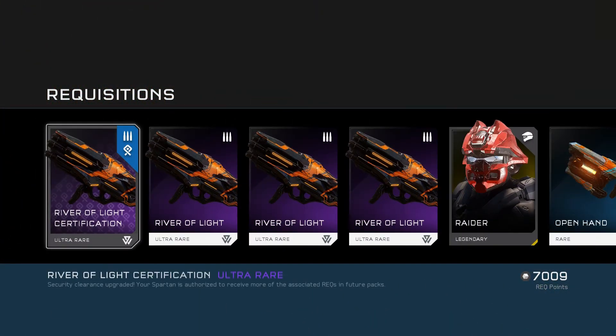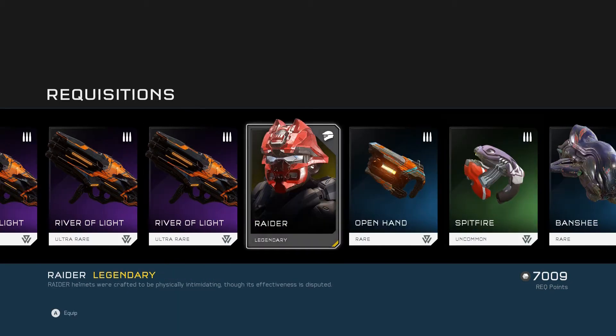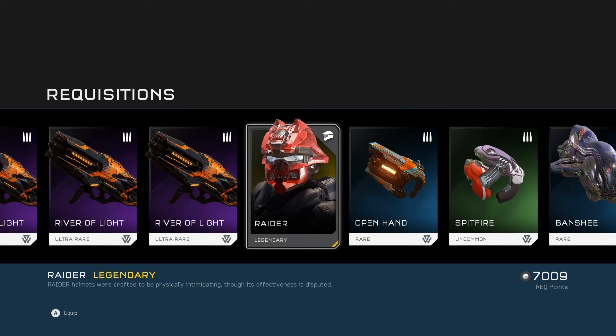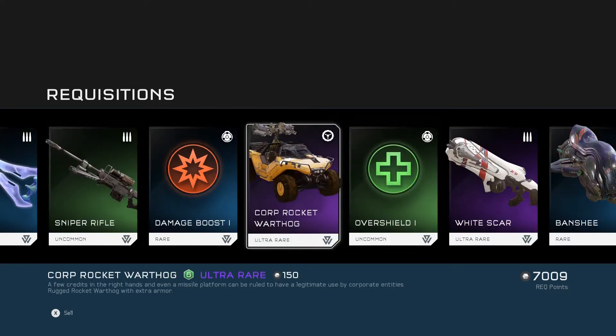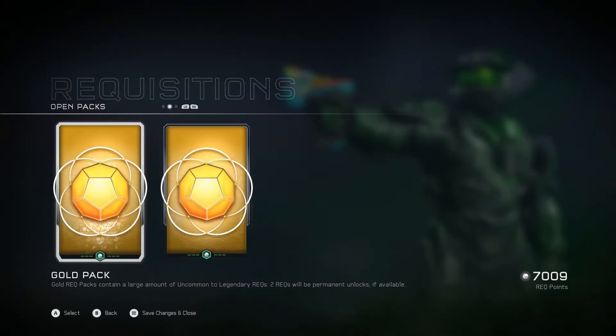I'm going to go straight into my first pack and hope for something good. We've got the ultra rare River of Light certification. I like to get the weapon certifications when I jump into a war zone, pretty happy with that. And we've got the Raider legendary helmet as well. I'm not really a massive fan of getting armour, but if it's legendary I can deal with it. We've also got White Scar and Banshee Ultra.